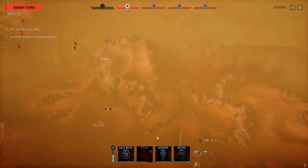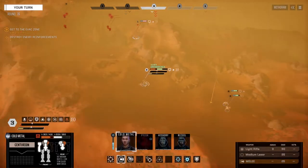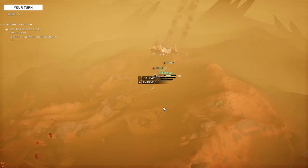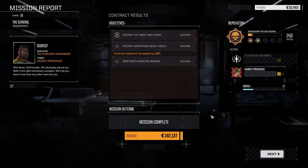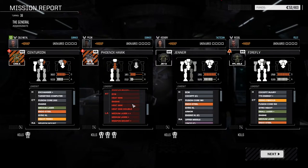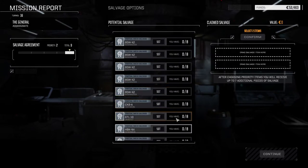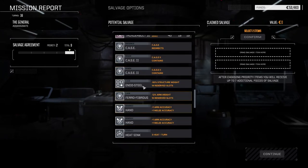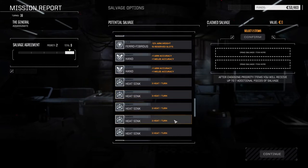That was pretty overwhelming for one and a half skulls, I've got to say. Alright, let's go home. Hooray - we got our contract payment increased by 33%. Not that it's going to matter. Pylon - no injuries, okay. But we lost a lot of stuff. Although we got the XL gyro and a lot of the good stuff stayed. Now I've got to figure out what we're going to take here. Endo and Ferro probably.